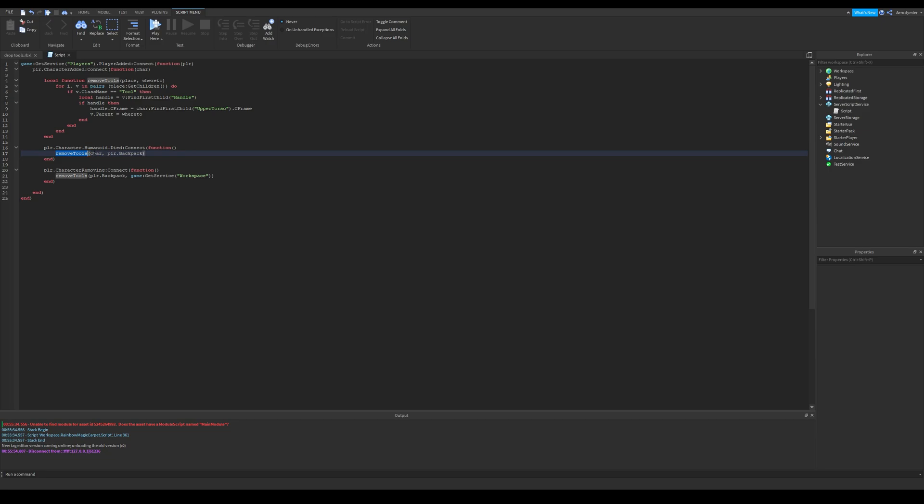You can also see I move every gear in the character to the backpack when the humanoid dies. That's because if you are holding an item when your character dies, it'll just get deleted after some seconds.